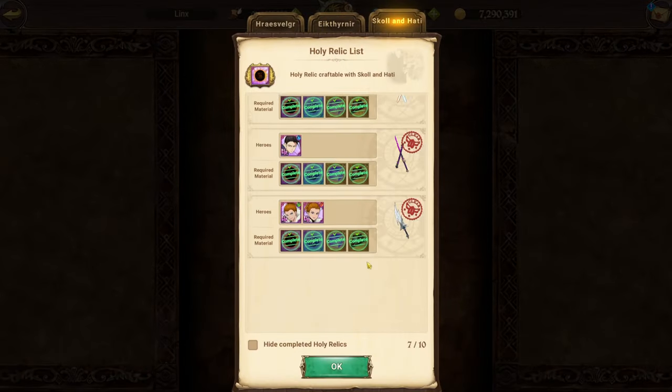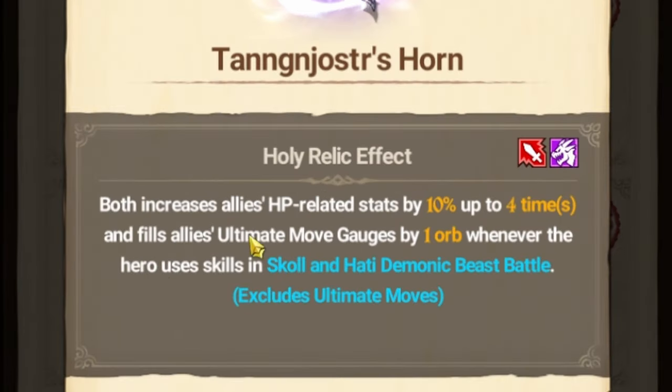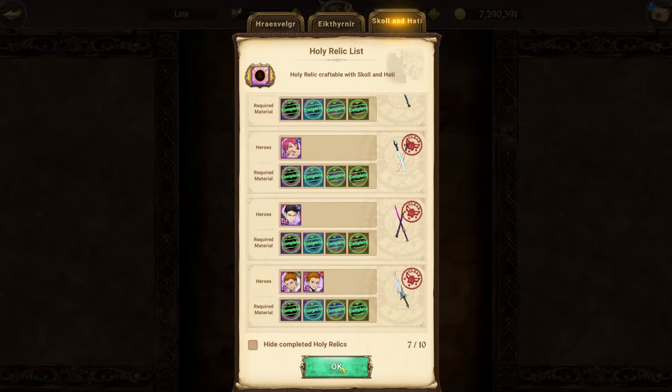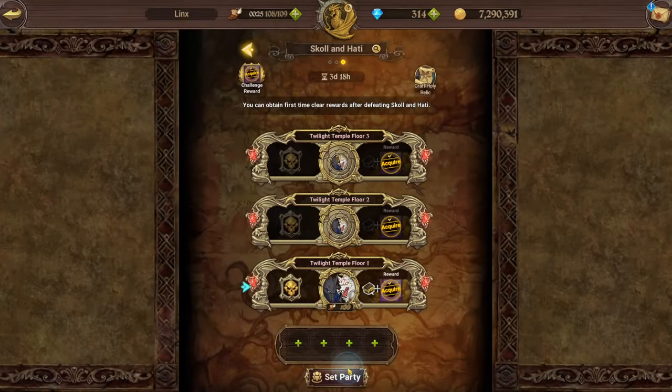The best holy relic to craft is of course Thonar's. If you don't have this holy relic it's gonna help you clear so much easier because it increases your age-related stats by 10% up to four times and also fills your ultimate move whenever Thonar herself uses a skill on the golden Hatty demonic beast battle. What it enables you to do is run so many different teams — you're not stuck to one or two teams, instead you have plenty of different teams and new units that are able to benefit from the buffs this holy relic provides.